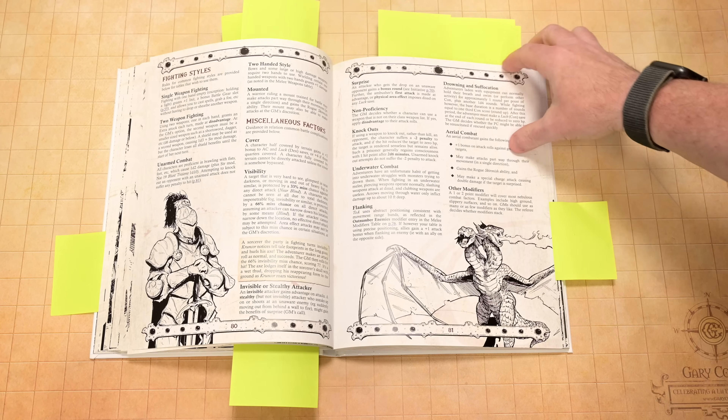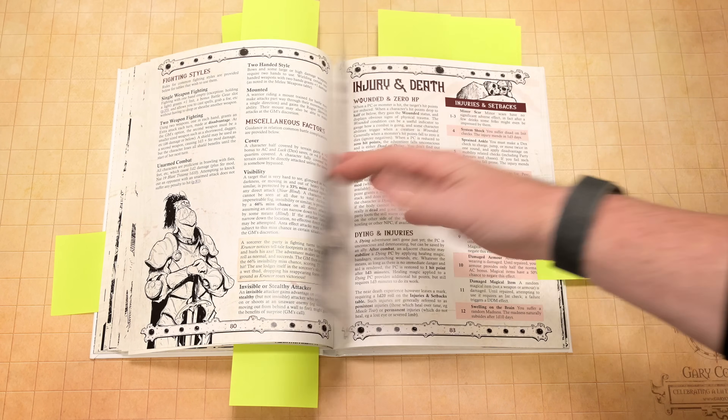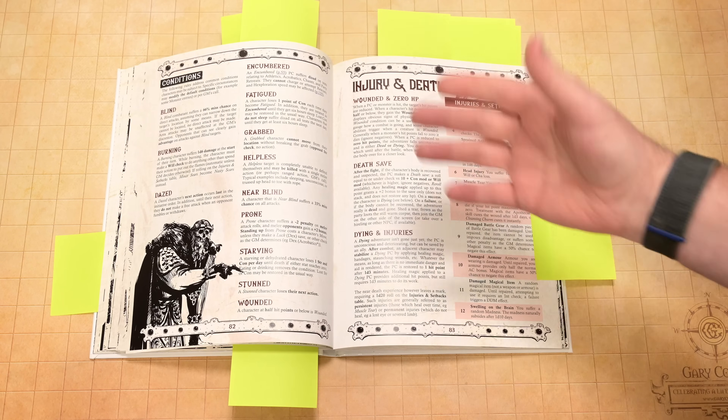You've got fighting styles covering one-handed and two-handed weapons, visibility, underwater combat. Again, this is a very complete game with conditions covered as well.